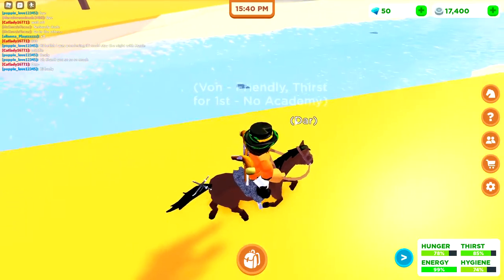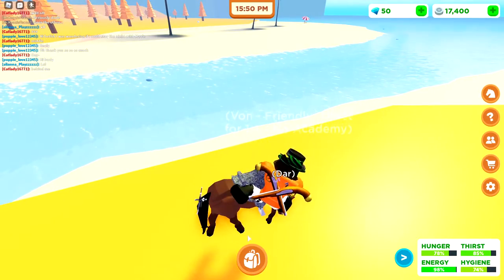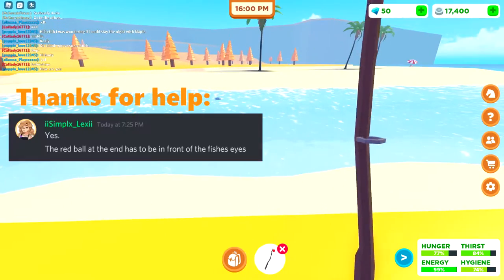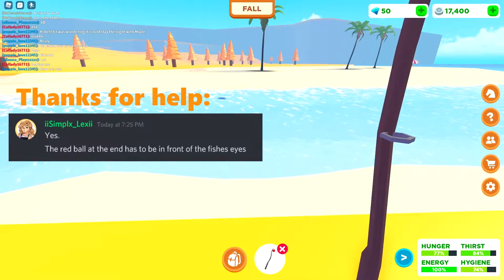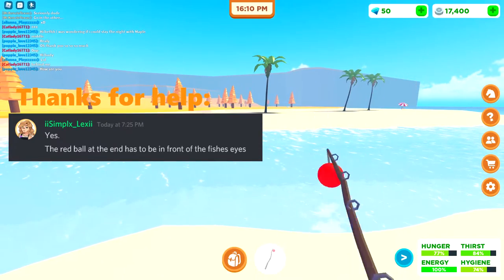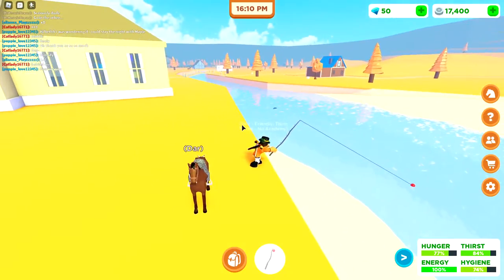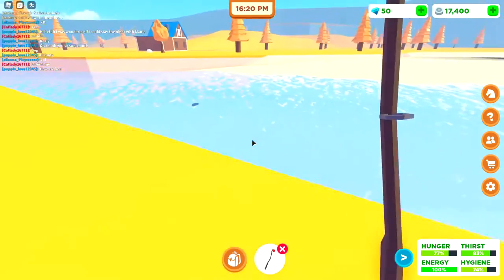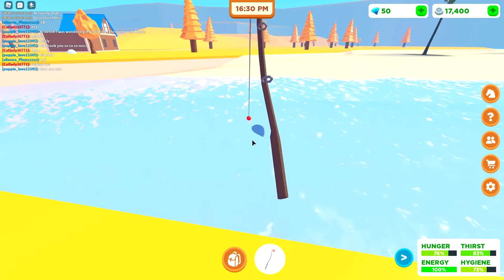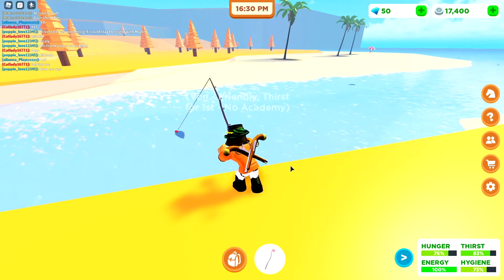Everyone spawns with a fishing rod and that's all you really need. Come over here, get off your horse, get out your fishing rod. You want to zoom in to make it easier. The fishing rod has to be in front of the fish's face — make sure it's positioned right in front of it. Then we have to wait for the bubbles, and once the bubbles appear we click.